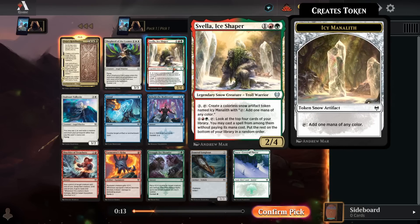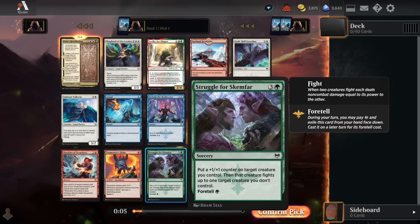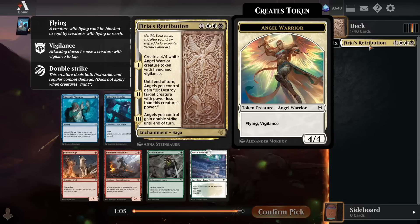Now there's a Svella, which is really nice. Shepherd of the Cosmos is a super great late game card in those white aggro decks, bringing back one of your cheap creatures and putting a flyer to finish things off. Struggle for Skemfar is green's best removal spell in the format. There's some great stuff in this pack, but again, none of it is really going to compete with Furia's Retribution.